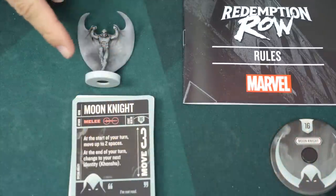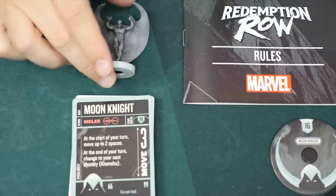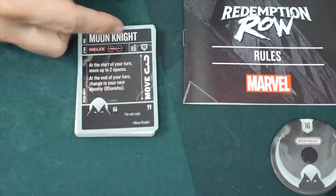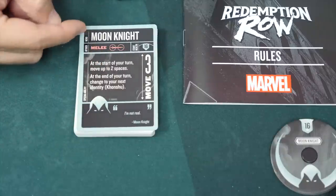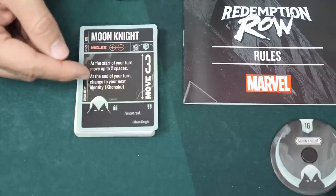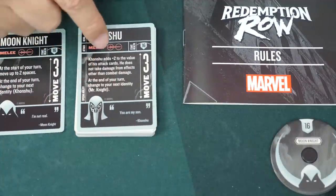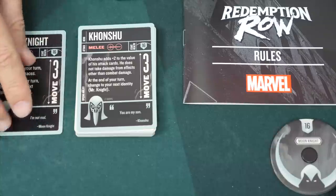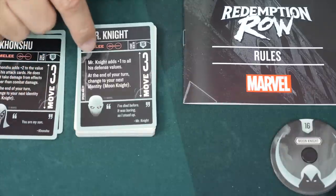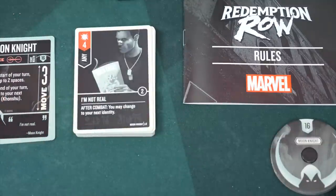Last up in Redemption Row is Moon Knight, who also has a very cool miniature with his cape flowing behind him — 16 health. His main quirk is that he has three identity cards. You begin the game as Moon Knight, and at the start of your turn you can move two spaces. At the end of your turn you change identities to the next one: Khonshu, who adds plus two to the value of attack cards. At the end of that turn, you change to Mr. Knight, who adds plus one to all defense values. Then you cycle back: Moon Knight, Khonshu, Mr. Knight.